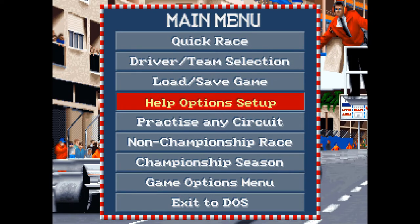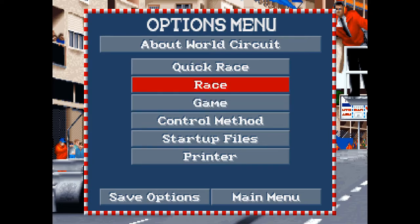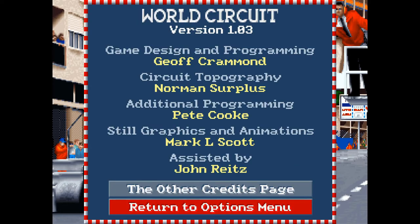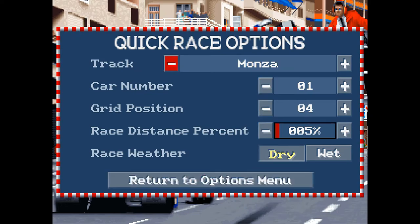So, what else can I show you? A game options menu — and here we have even more stuff, including credits, which is nice to acknowledge who's doing what. Quick race options — let's select the US. The problem is it's going by the track name rather than the track itself. I believe it's Phoenix. Car number, group position four — actually, I'm gonna stick myself on 26th.